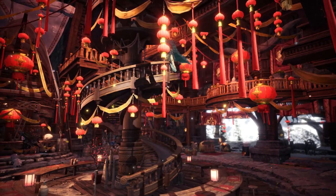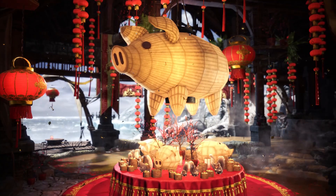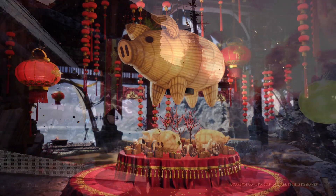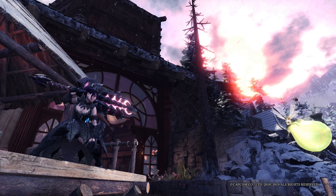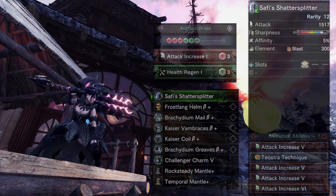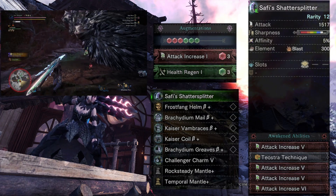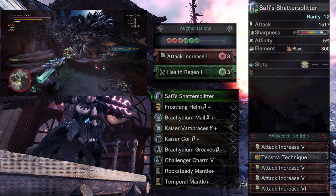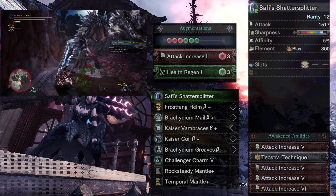Today I've got 2 builds for the greatsword. The first, and my favorite one because it is very versatile, is using Safi'jiiva's Chattersplinter awakened for Teostra Technique. Combine that with 2 sets of Teostra, 2 sets of Raging Brachydios armor, and 1 set of Frostfang Barioth — this will give you 3 unique armor bonus sets: Teostra's Master Touch, Agitator Secret, and Punishing Draw from the Frostfang.